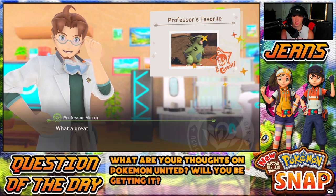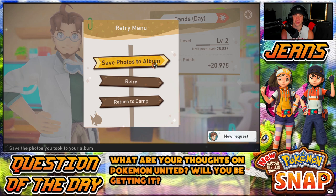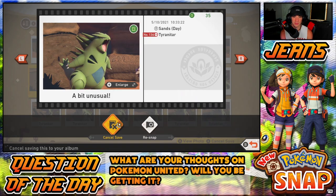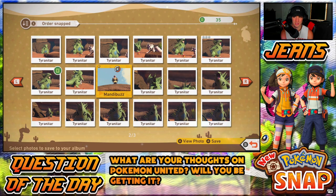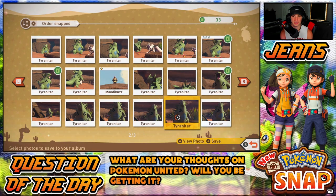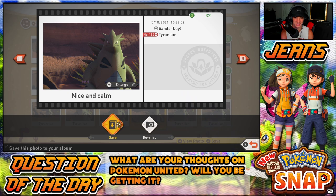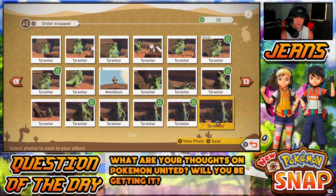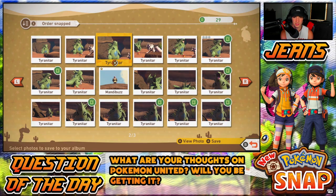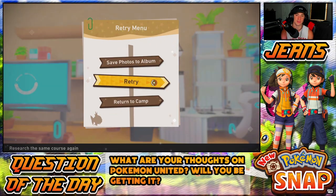Professor's favorite photo — what a great photo, I'll upload it as my new favorite. That one's a banger. Let's save photos to albums. I want to save some of these Tyranitar shots — this one's really good, let's save that one. This was my best one, save that. This one's pretty good too — looking for thumbnails for you guys just in case. Tyranitar looks so good in this game, I'll save that one. I think we're pretty good on photos now. Let's return to camp and see if we trigger a cutscene.